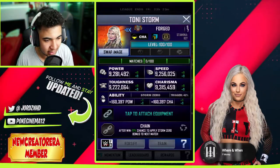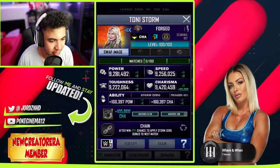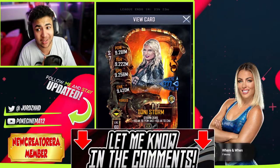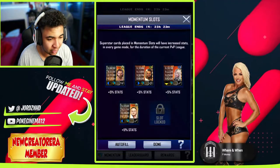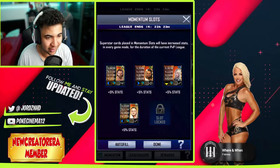Let me see if I have an equipment for her. We'll give her the 37 t-shirt. With that, 9.4 mil charisma — that's an insane card. Let me know in the comment section down below what card you guys got. That is going to stay in my top eight for a long, long while, even through SummerSlam tier, because she's my third best card. That's nuts.